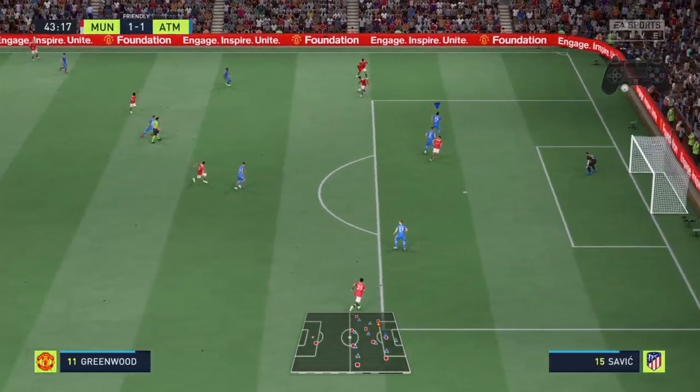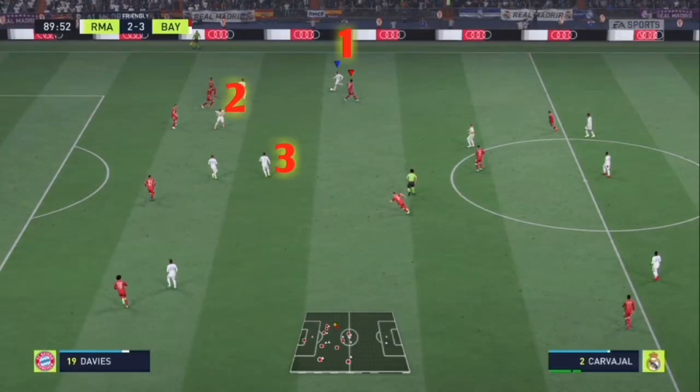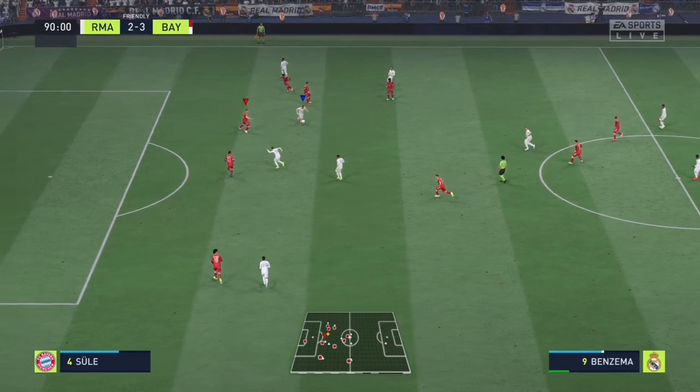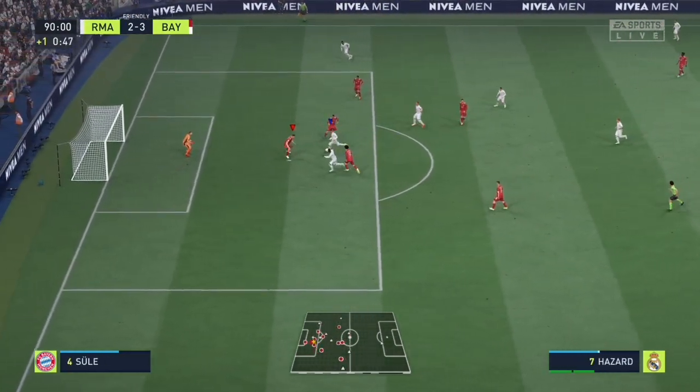Sending players forward while you pass in triangle format. Passing in triangles is where you pass the ball from player 1 to player 2 to player 3 — that's what I mean by triangles. This adds unpredictability in your passing.